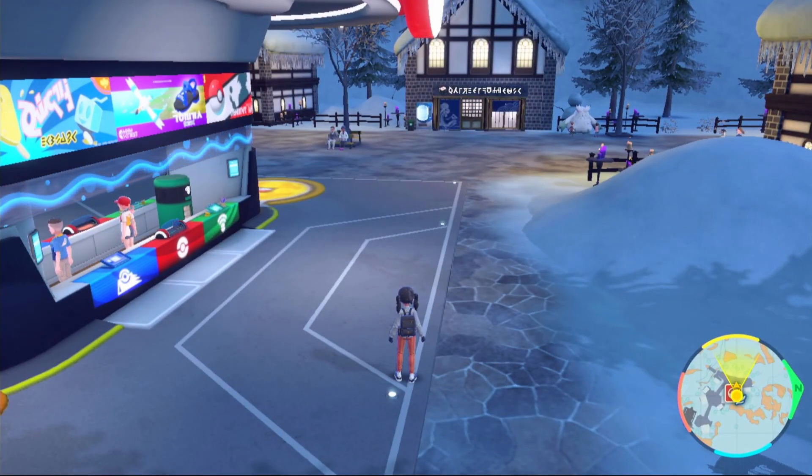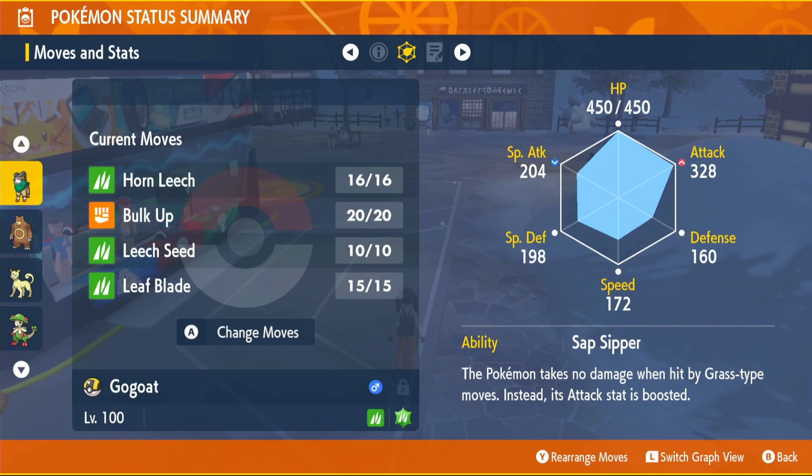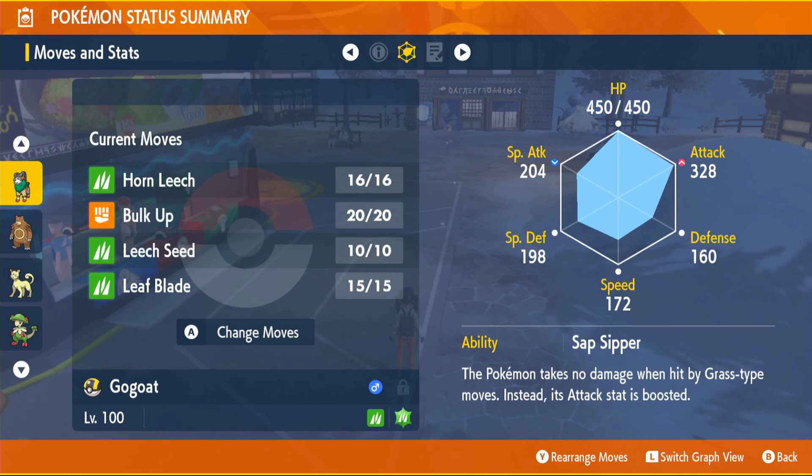Now we just need to go through the ability and moveset. The ability we're going to use is Sap Sipper. Sap Sipper increases our attack by one stage if we get hit with a grass type move and we also take no damage from that move. Our other ability is Grass Pelt — it's a hidden ability, so you'd need an Ability Patch. It increases defense by 50% when on Grassy Terrain. I don't think it's worth spending an Ability Patch on, and Sap Sipper is better — just in case a raid Pokemon randomly uses a move that's not very effective against you, it could increase our attack. Also, because of the Choice Band, we won't be using Grassy Terrain ourselves.